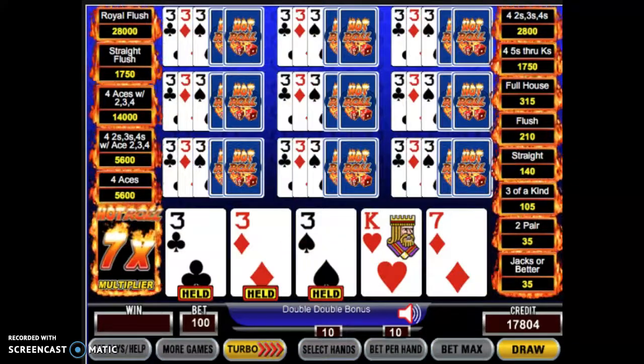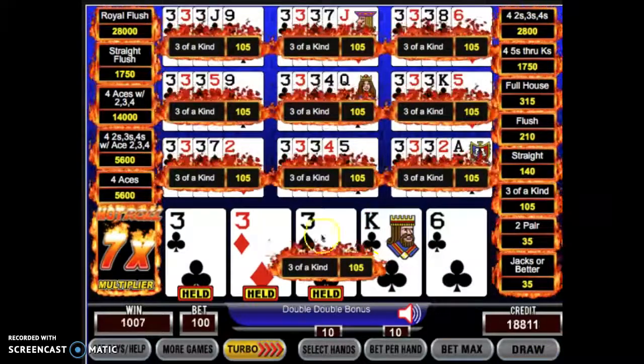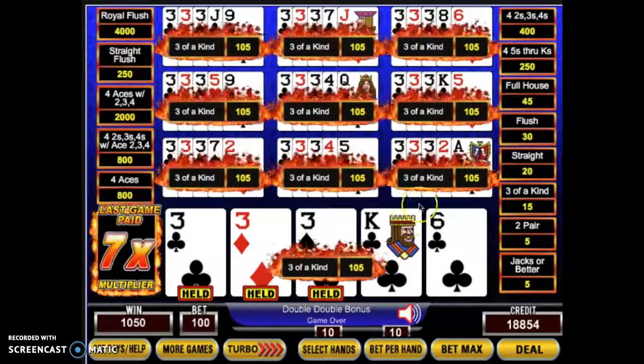Oh, this could be good — seven times. So if you get all four of a kind in this, it could be $2,800. We didn't get it, but still $1,050. I think you can see the potential in this game.